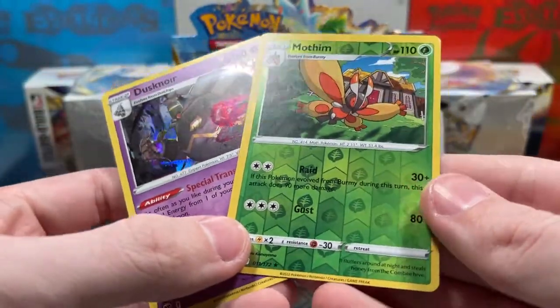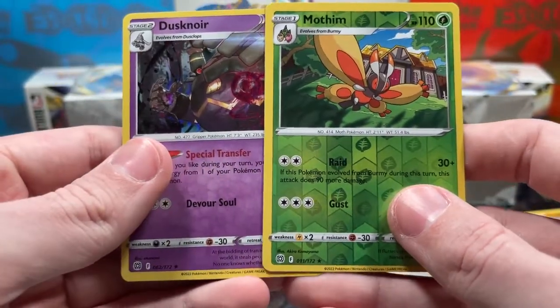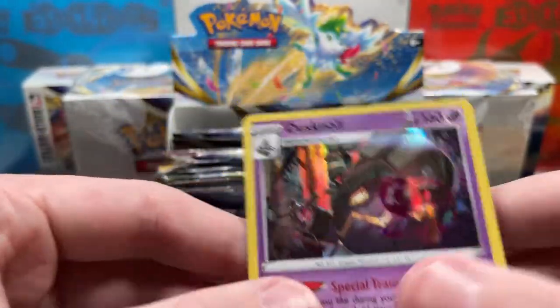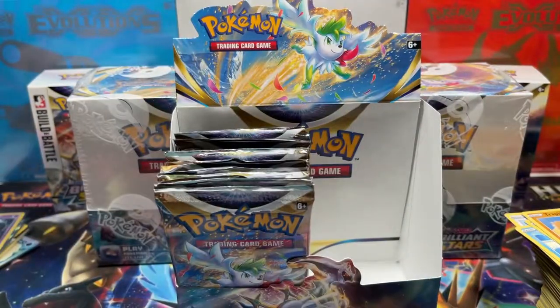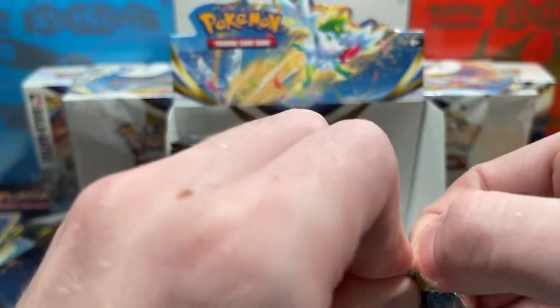Ooh, Dusknoir holo! Look at these reverses, guys — look at how tiny that border is at the bottom compared to the top. Quality control, am I right? But we got a Dusknoir holo — don't have that in the binder, so great addition.